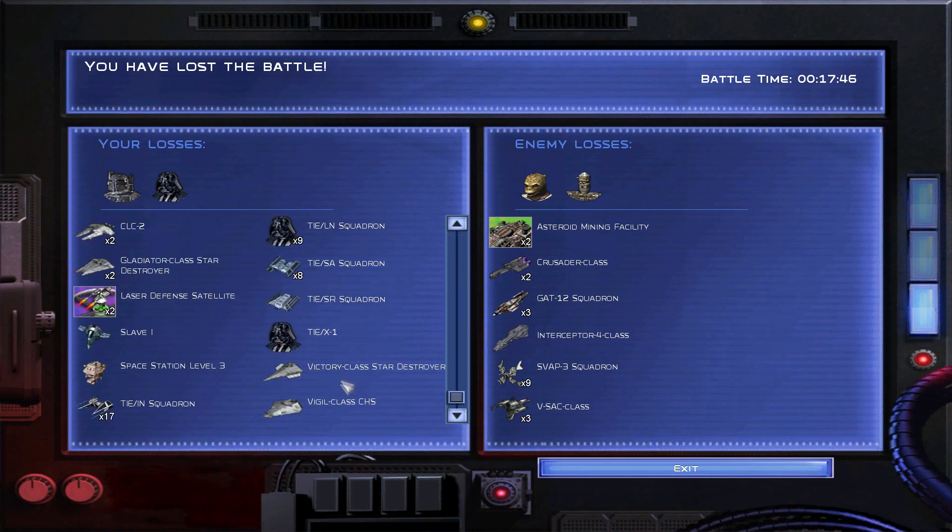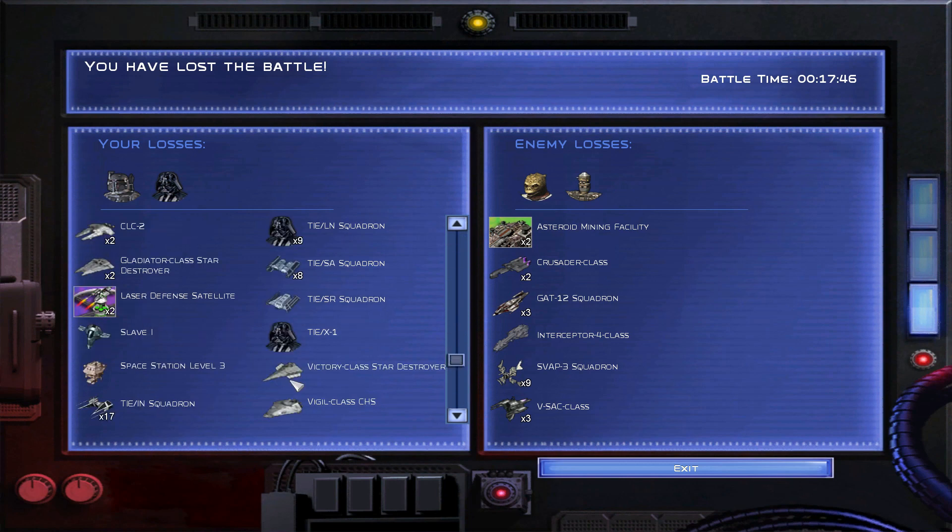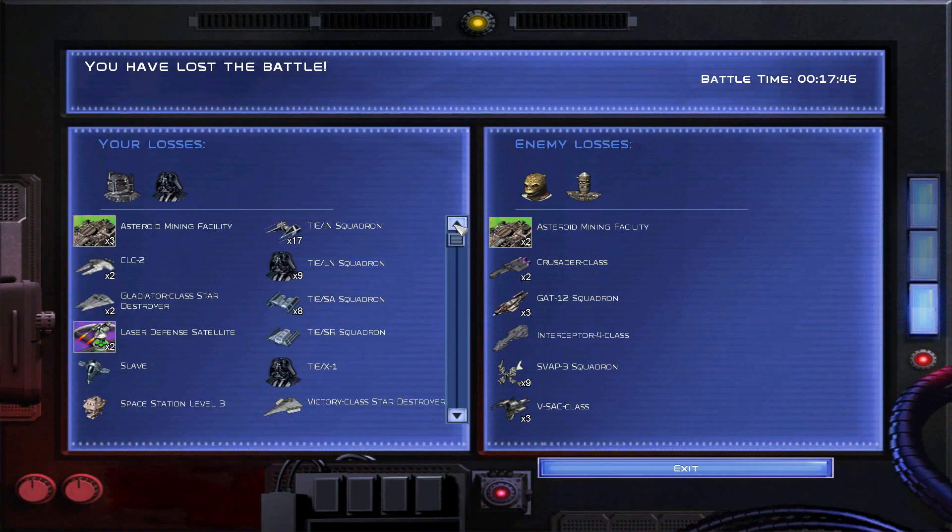One Darth Vader obviously, a Victory class, 17 other TIE Interceptors — holy crap I lost a lot. Slave 1 — which is Boba Fett, that's the name of his ship. Look at all they lost: 9 fighter squadrons, 2 little cruiser class Corvettes, 3 skip blast boat squadrons, 1 Interceptor IV class Corvette. I can't believe I beat Bossk and IG-88 — I thought they were there from the start of the game.